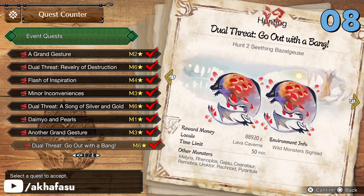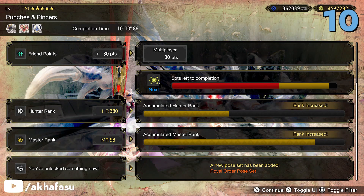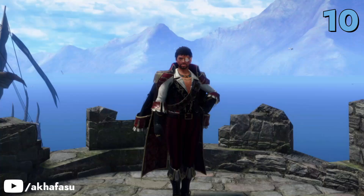Two Seething Bazelgeuse are between you and this Elfin Crown in Dual Threat Go Out With a Bang. Hunt these three monsters to get materials for the Clockwork layered armor in Fear in the Flooded Forest. In the Punches and Pincers Arena quest, hunt a Rajang, a Daimyo Hermitaur and a Shogun Ceanataur to get the Royal Order pose set.